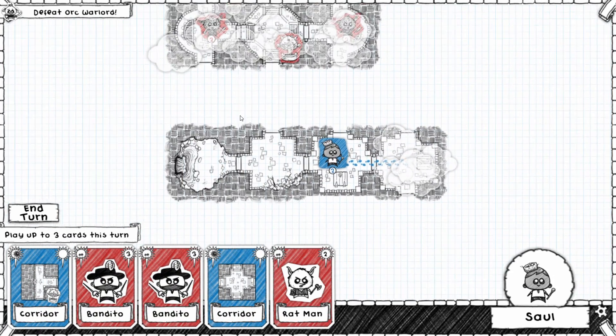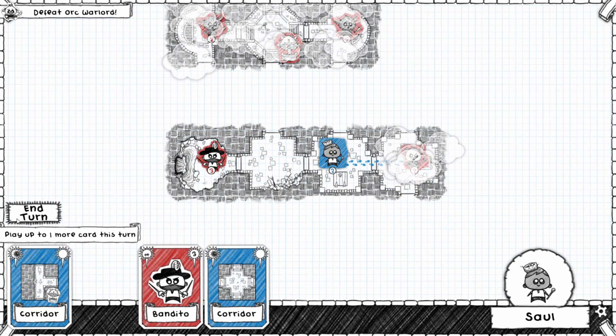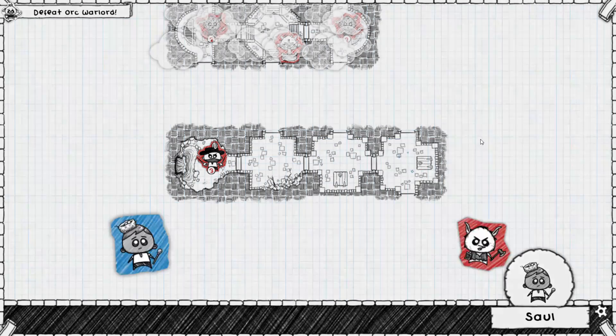We can put this Bandito down in there, and a Ratman right there. I think we'll end our turn so we can fight him. Yes, Ratman dropped loot!